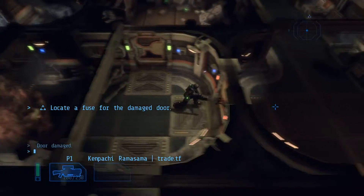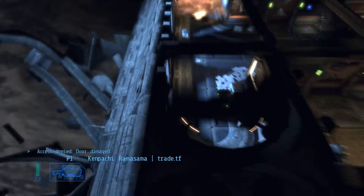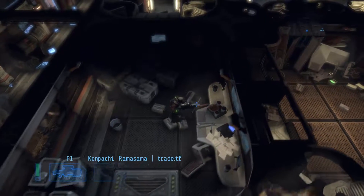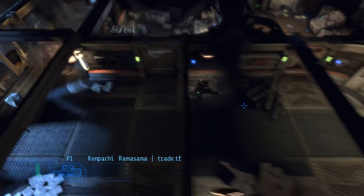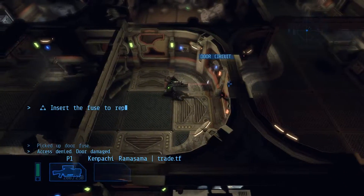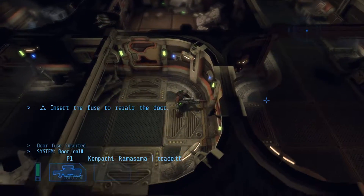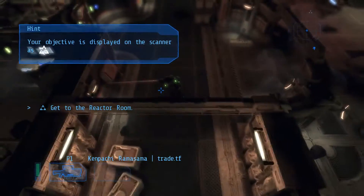I don't think I can sprint — oh, I can sprint, nice. Located fuse for the damaged door. If I put my mouse on the edge, it'll rotate the camera for me. Your objective is displayed on the scanner as a triangle, so upwards. Simple enough.